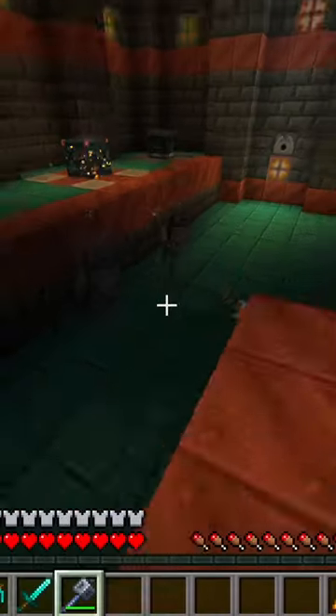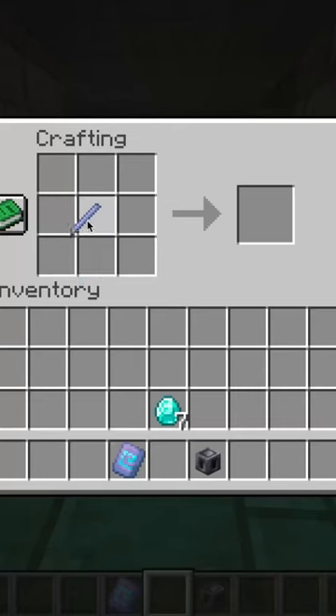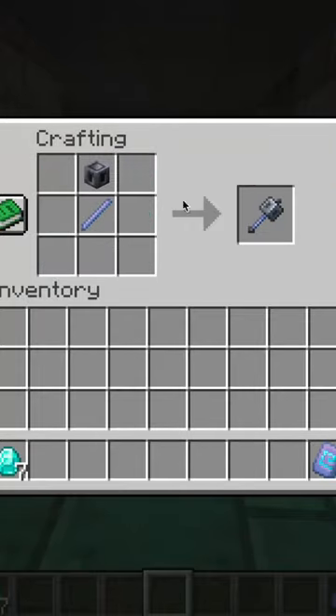From a new weapon to new armor trims, this week's snapshot has it all. Starting with the breeze — the breeze will now drop a new item called breeze rods. These can be crafted into four wind charges, be used to copy a new smithing template called flow, or be combined with a heavy core to make the mace.